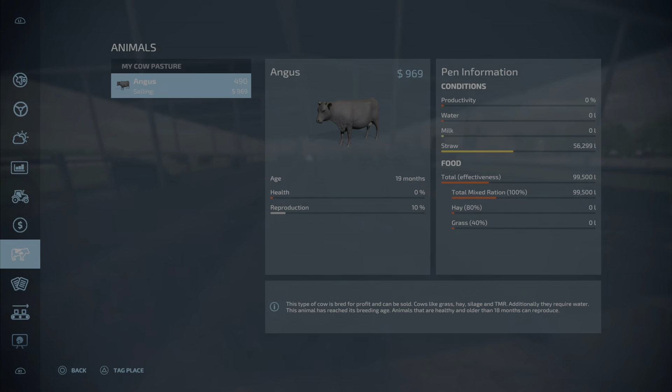We have 258,000 liters of slurry so far and 329,000 liters of manure. The manure bunker in the base game is four million liters. I'm going to continue rolling ahead to find the slurry capacity, but unfortunately the cows are not producing any milk so I don't know what the milk capacity is yet.